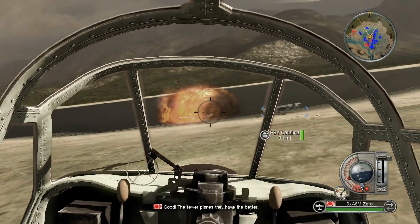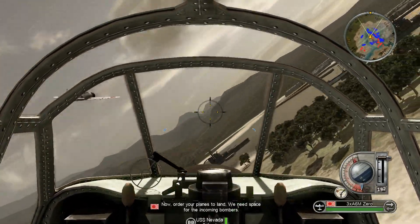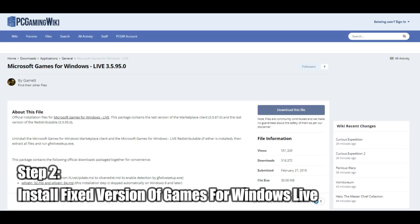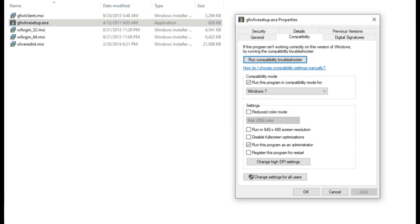That said, if you actually want to make a deal with the devil and use Games for Windows Live in order to utilize the online capabilities of this game, you'll instead want to download this particular installer, extract it, and then right-click on GFWLiveSetup.exe and select Properties. From there, go to the Compatibility tab and set it as shown here. Once this is done, install, and you are done.